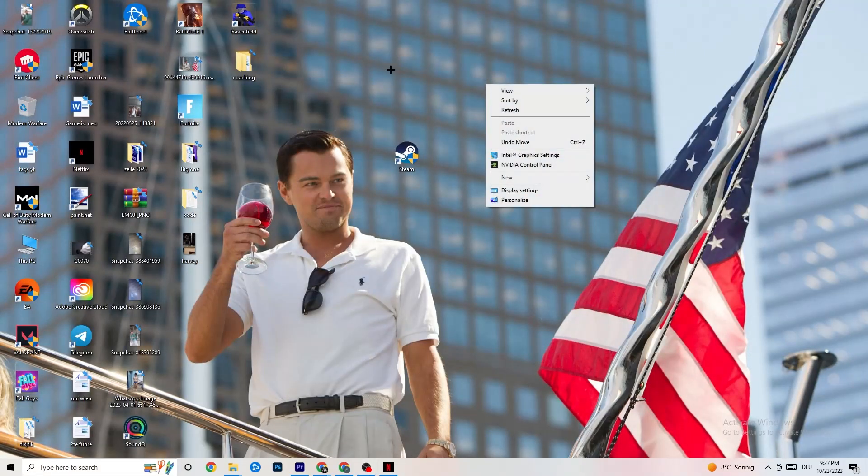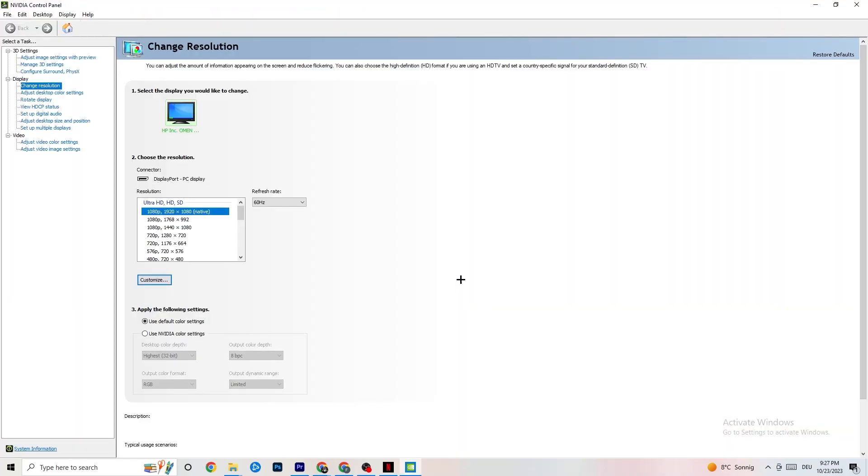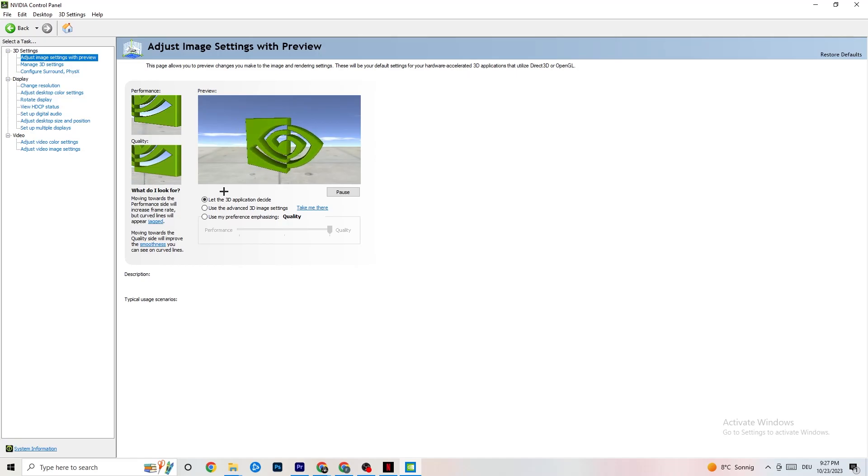Right-click your desktop and open the NVIDIA Control Panel. Go to 'Adjust image settings with preview' in the top left. Enable 'Use my preference emphasizing' and you'll see a bar. I have it set to Quality because my PC can handle it, but if yours can't, drag the bar toward Performance. This won't impact your quality as badly as you think and will help your performance a lot.